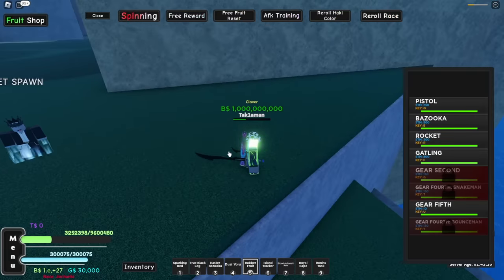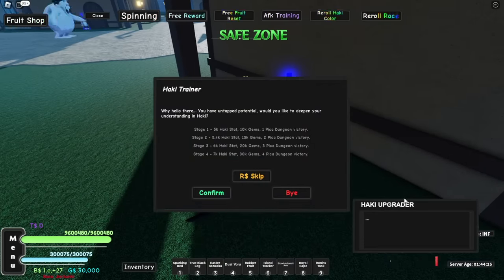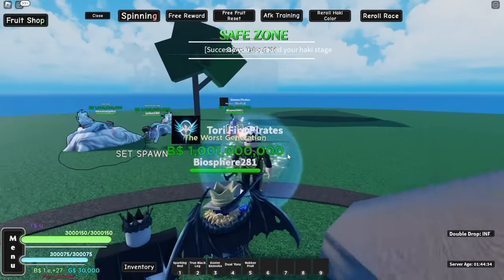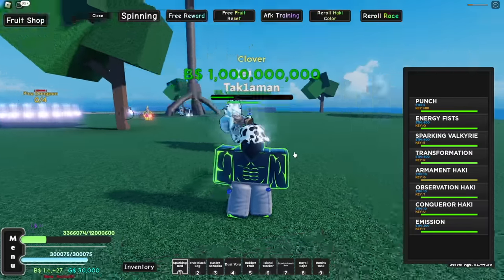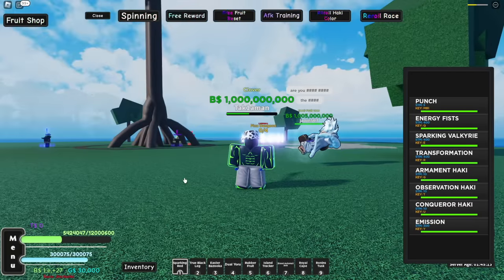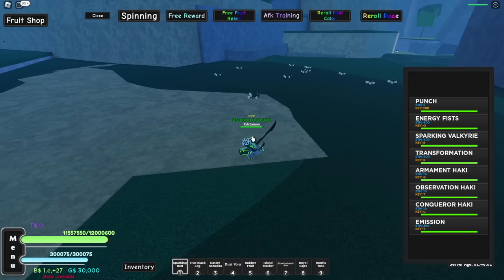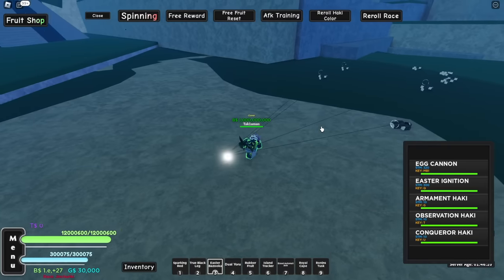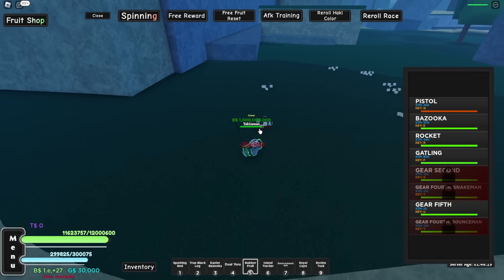Let's go get max stage — had to buy more Robux. Hopefully it's not too overpriced. The last stage is 1,399 Robux. Let me turn on Arm and Hockey — look at that, it now covers the whole face too and there's no more cross on the chest. That's full body hockey! Our health is now at 12 million. Max stats: Sparking Red M1s 129,000; True Black Leg 103,000; Easter Bazooka around 800,000; Dual Yoru 900,000; rubber food pistol 209,000.